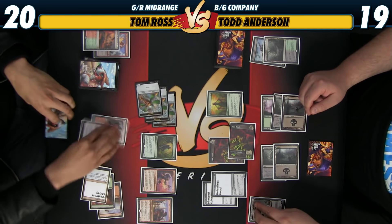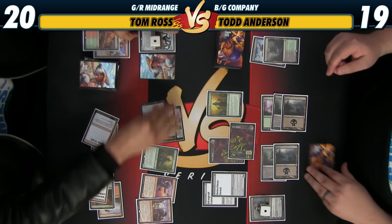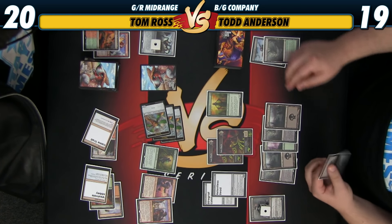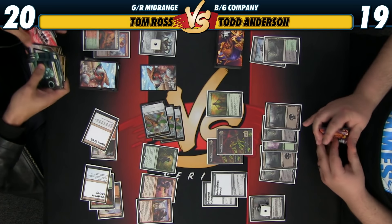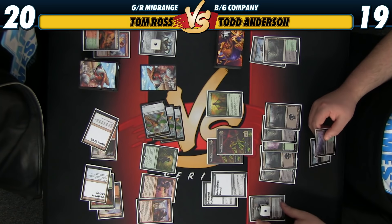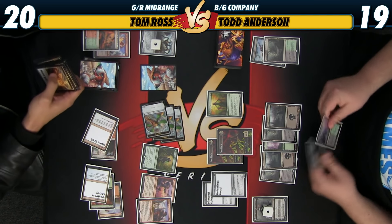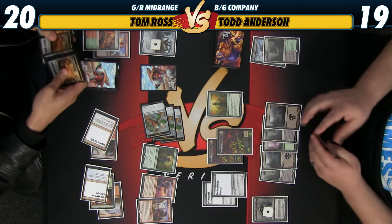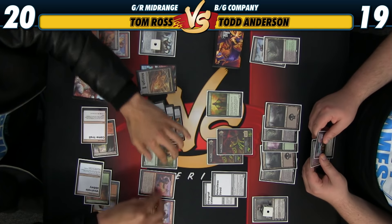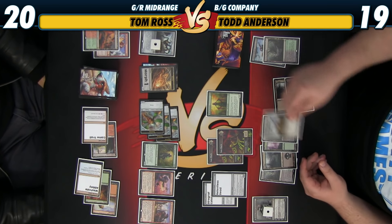I'm going to attack that Liliana. Got a morph and a 1/1. I'm done. Get a morph token. Mirror. I've got no more cards in hand so this Lily is basically dead money. Can't really attack, can't really do much of anything. Hard lock. It's possible that I might want to consider some number of Ministers of Pain in the main deck for situations like this. I can't really think of a draw in my deck where I actually get out of this. Probably starts with Collected Company.